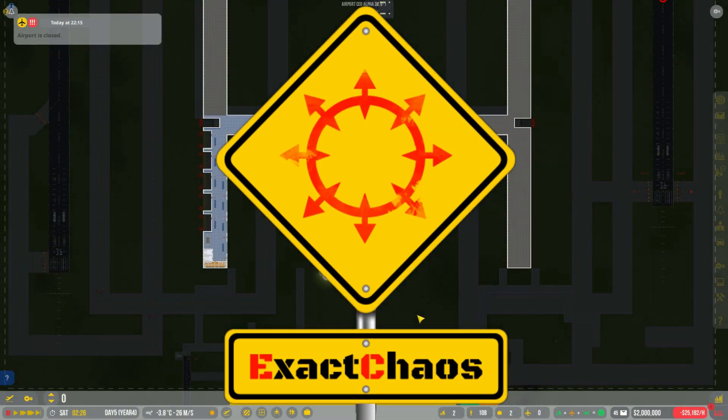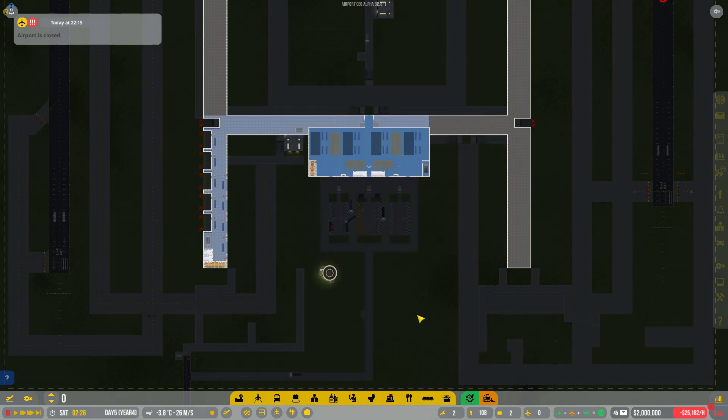Hi guys, I'm Exat Carson. Welcome back to another episode of Airport CEO Tips and today we are going to talk about one of those key topics, and that is baggage handling.